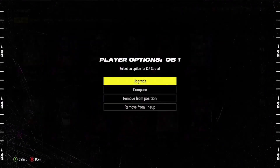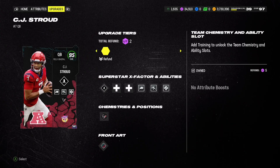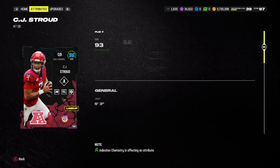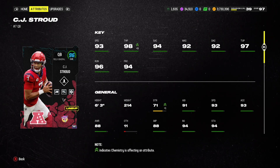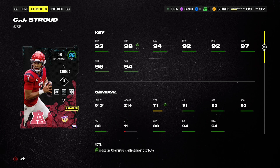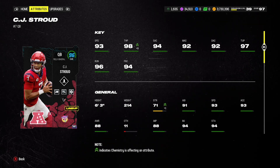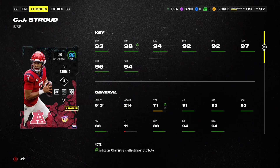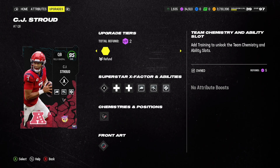Gift wrapped goes on for 1 AP, and he also has charge up and angry runs — so he has charge up, angry runs, and truzz, plus some cracked stats that CJ Stroud just doesn't have. Before we get into the game, comparing stats: 93 speed, 98 throw power for Taysom. CJ Stroud has the quad stack and is 6'3", 214 pounds.